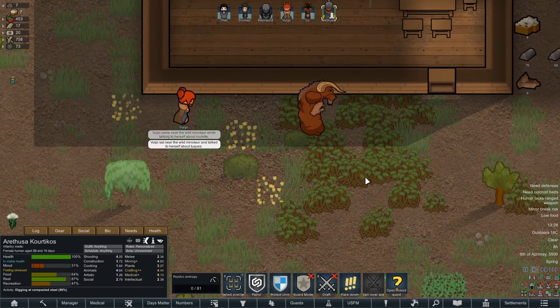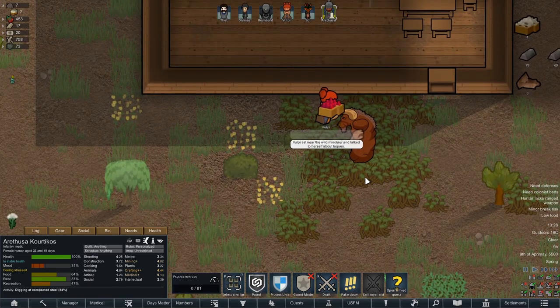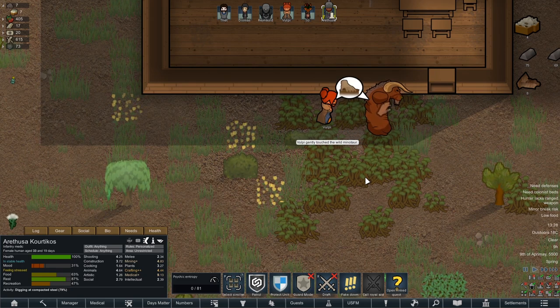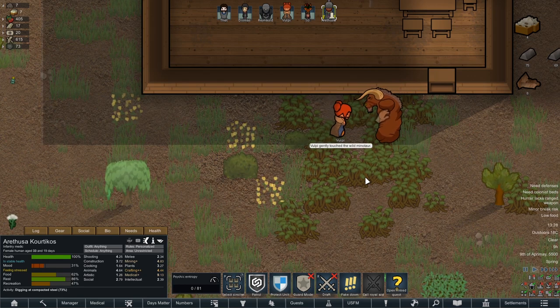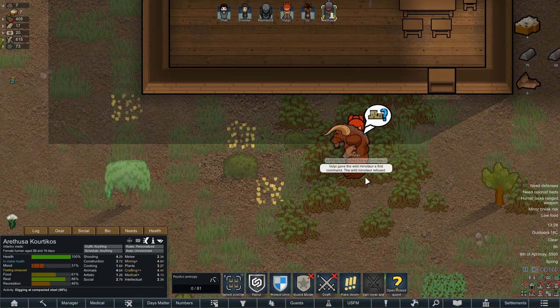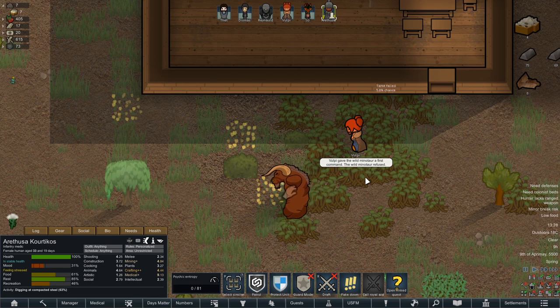Vulti came near the wild minotaur while talking to herself about roulette. Talked to herself about toques. Gently touched the minotaur. You know you wanna join. We have pomegranates — 5.8% chance.